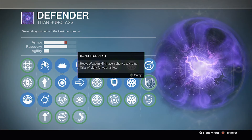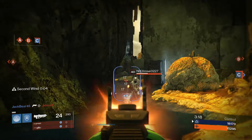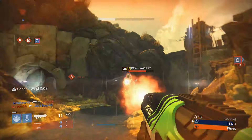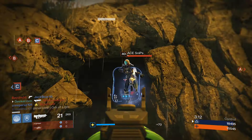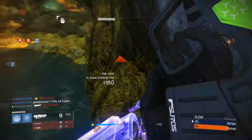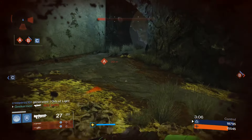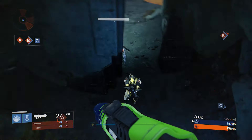The other two options just aren't great. Heavy weapon kills having a chance to create orbs would be good, but it doesn't really matter because there's not a lot of time spent with heavy ammo — especially in sixes, your teammates are not always right behind you to pick up your orbs. And Illuminated only really affects Blessings and Weapons of Light, so if you're running Armor of Light, this perk is essentially useless to you.